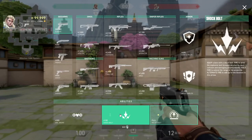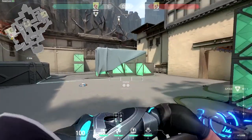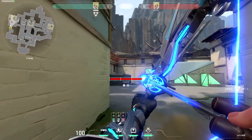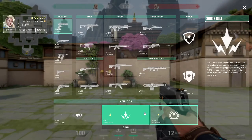His next ability is called Shock Bolt. This is the second arrow, and where the meme 'Shock Dart' comes from. This time the arrow explodes like a bubble on its target. It deals 90 damage if you're right in the middle, and it decreases the farther you are from it. You can have up to two charges of Shock Dart, which costs 100 creds each.